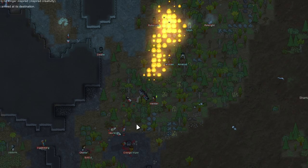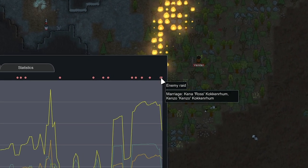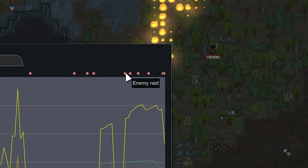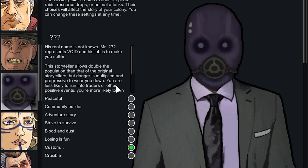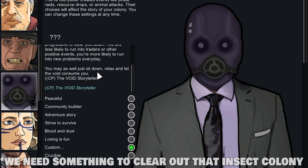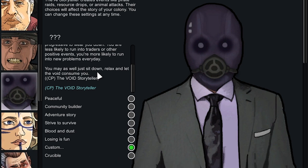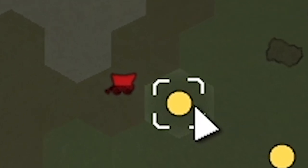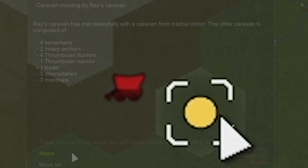We're just not participating in any of the action. I was looking at our events too — Ross and Kenzo ended up getting married, by the way. But it keeps counting caravans entering as enemy raids. We're going to go back to a personal favorite: the Void storyteller. Void allows double the population of a normal storyteller and will actually send us raids. We just need to add some difficulty because yeah, we haven't gotten raided in a long time.